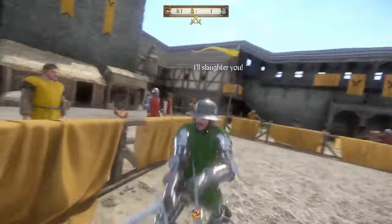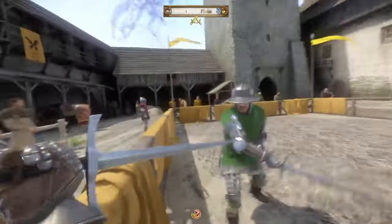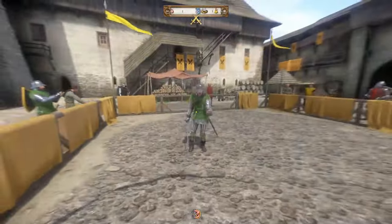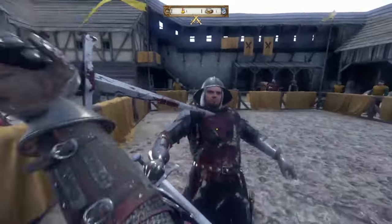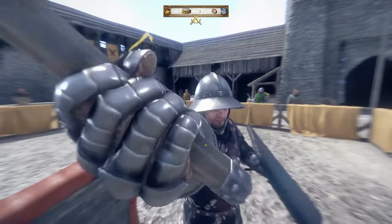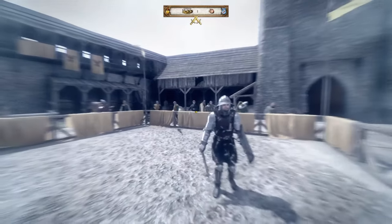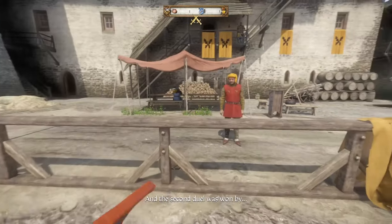Simply engage, run to a corner, watch as your opponent runs at you, counter, and run to the next corner. Continue to do this until you've won the whole thing, particularly taking note of the best counter chances with the long sword and the short weapons paired with the shield. So I guess it does apply even in Kingdom Come Deliverance — defense really does win championships.